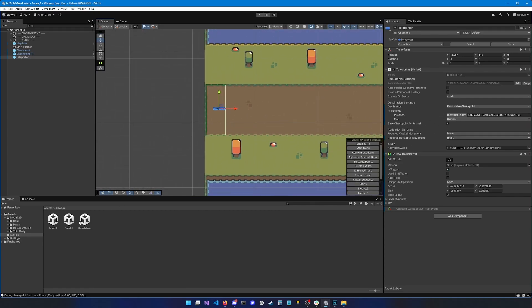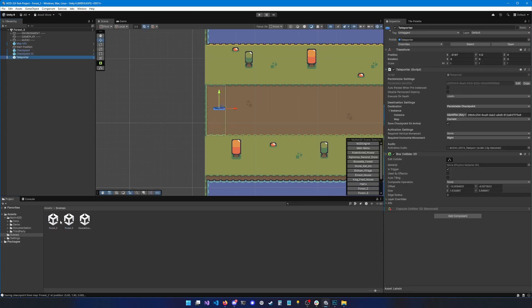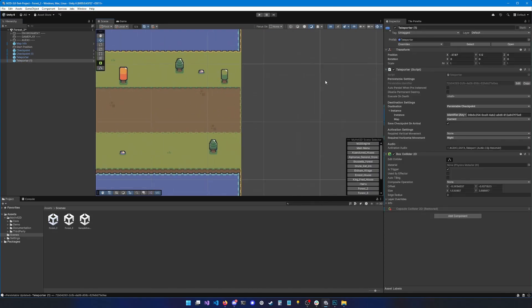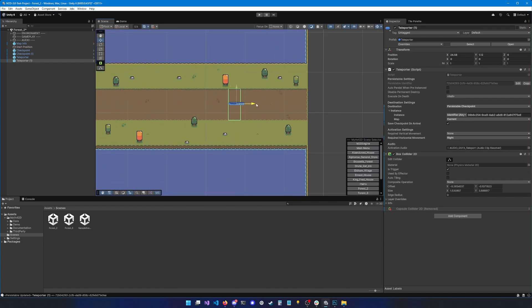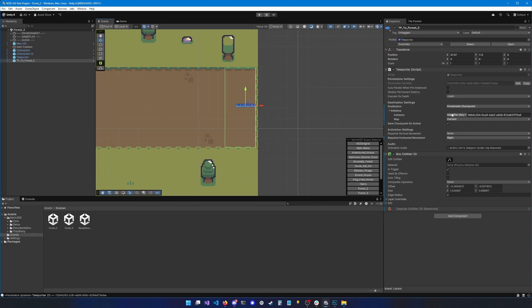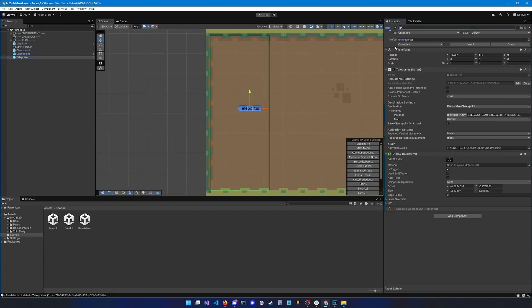Then I'll go to Forest 2 and do the same. I'll copy-paste the teleporter so we can keep the bounds. I'll name this one 'tp2_forest3'. And inside of Forest 3 we'll rename that teleporter 'tp2_forest2'.